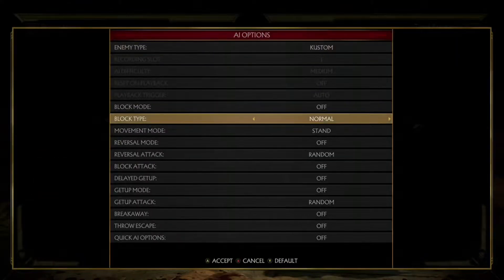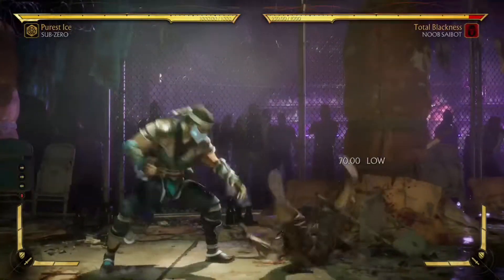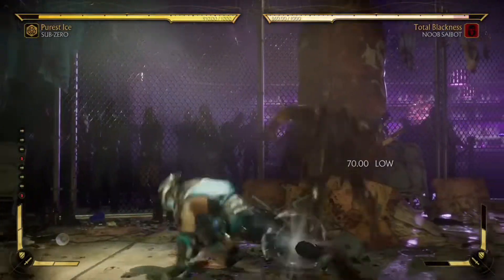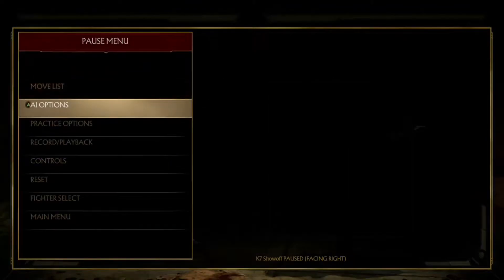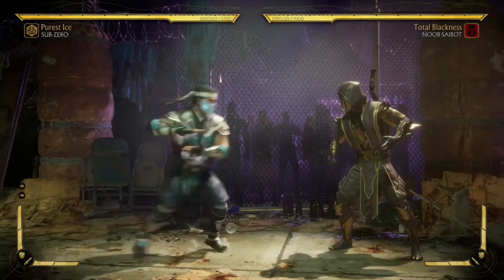I'm gonna set the bot's get-up attack to their up-three. So for Noob, it's going to be his wrath boot. For people that like to do their up-three on their knockdown, Sub-Zero has a couple of options against it.